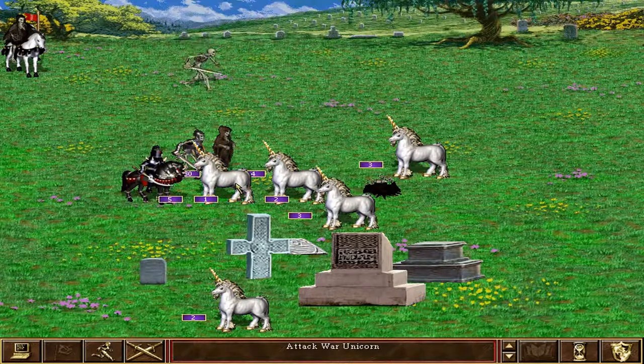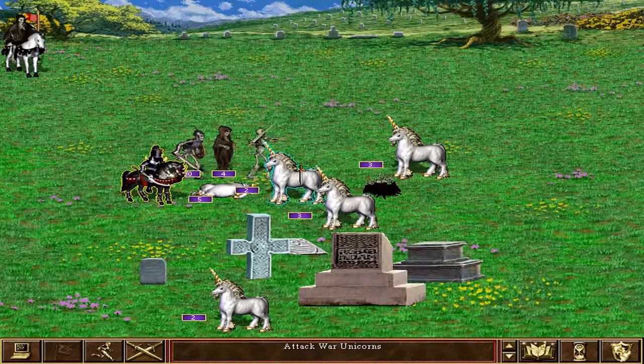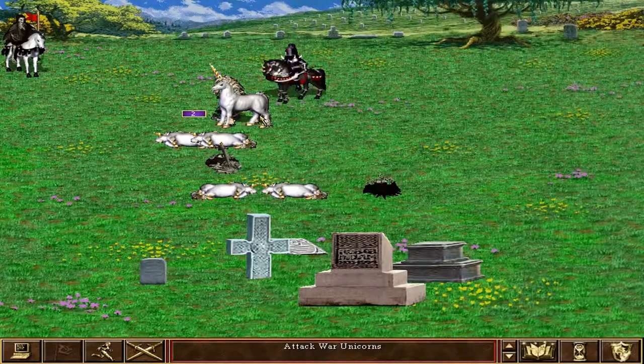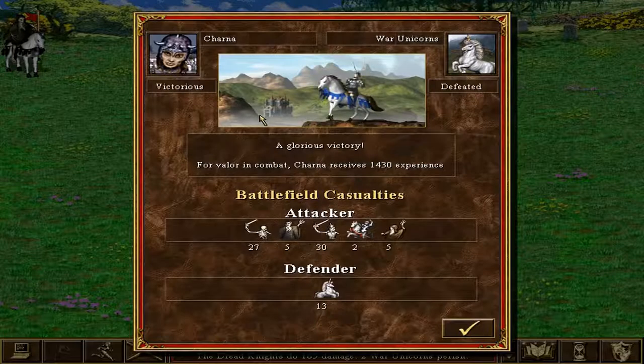You can also construct buildings called necromancy amplifiers, which are like towers that increase the necromancy skill of all necromancy heroes under your command by 10% per tower. This allows them to raise even more undead from the battlefield.